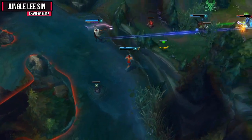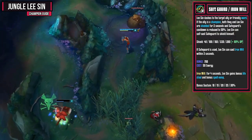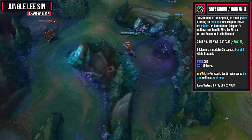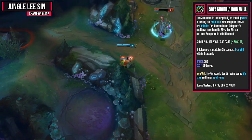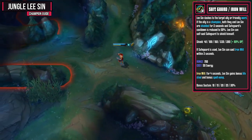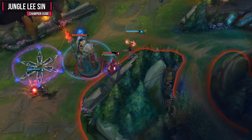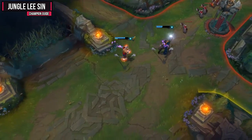Now we move on to our W, which is Safeguard and Iron Will. Safeguard has Lee Sin dash to a target ally or friendly ward. If the ally is a champion, both they and Lee Sin are shielded for two seconds and Safeguard's cooldown is reduced to 50%. Lee Sin can self-cast Safeguard, but gets the full cooldown. If Safeguard is used, Lee Sin can cast Iron Will within three seconds, gaining bonus lifesteal and spell vamp for four seconds. I usually max this ability second because the shield is solid and so is that spell vamp and lifesteal. This is also the ability we use to ward hop — drop a ward behind the enemy, Safeguard to it, and then kick them into your team.